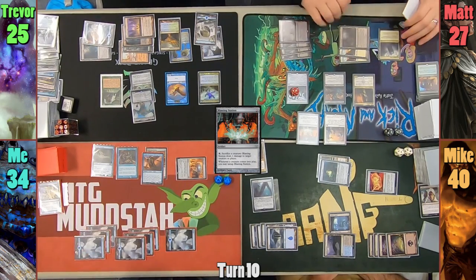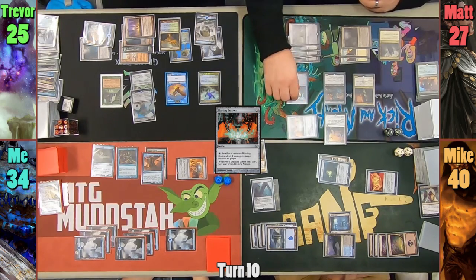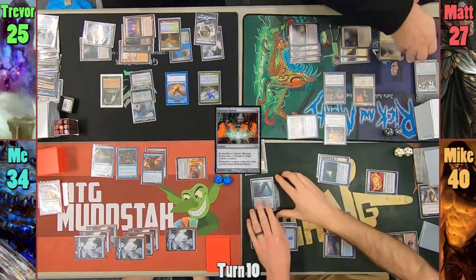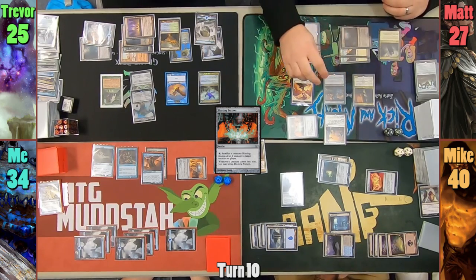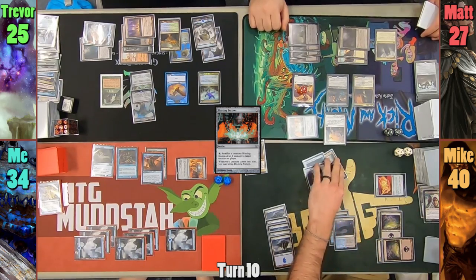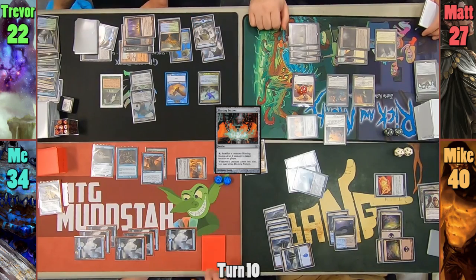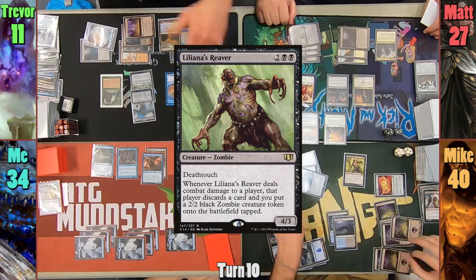I have to wonder what Matt's up to. I finally remember to draw from the Study trigger. Matt activates the Blasting Station, sacrificing the Hangerback Walker to deal 1 to the Germ token attached to the Scythe Claw. Matt kills the Germ and also gains 4 Angel tokens, as they replace whatever Hangerback Walker makes. Mike draws and moves the Scythe Claw onto his Shadow Mage. He swings Shadow Mage at Trevor, finding an island first, then dealing 3 and cutting Trevor's life total in half. Mike then casts Liliana's Reaver, paying 1 for it.